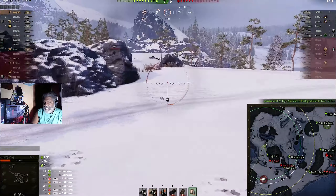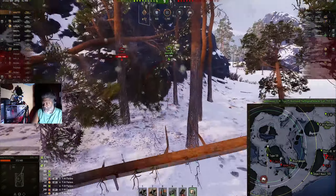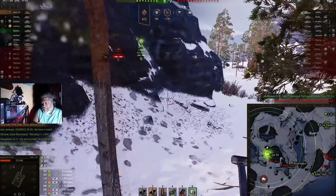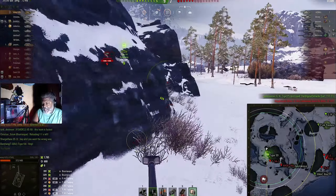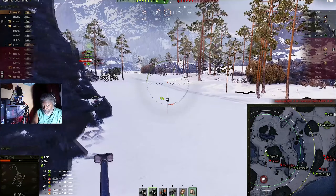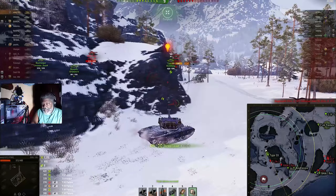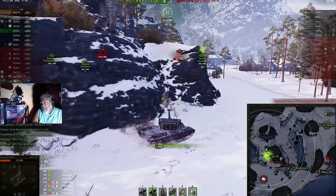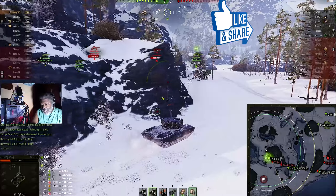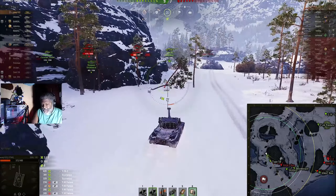Most players will be in that bush I'm pointing to over there, ready to get a shot off and kill you. That's why I always take the low route going this way — it gives you a better chance of not getting your butt whooped. I'm a one-shot for most things, so I have to creep around the corner and sneak in a shot every now and then. Be very careful. Up to 2200 damage now.